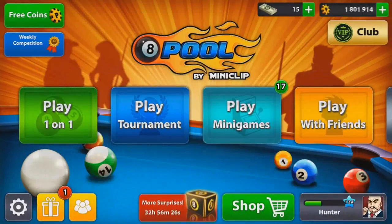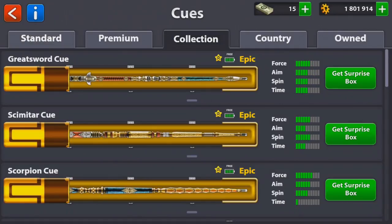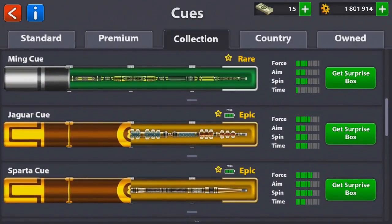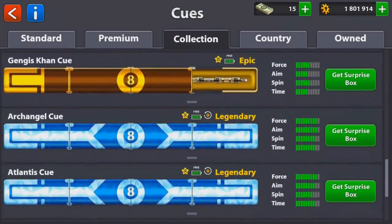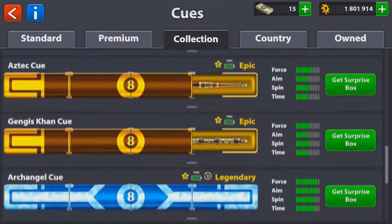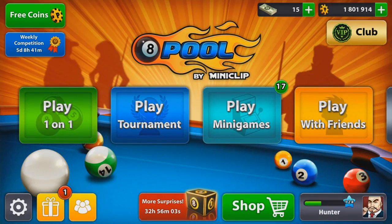If we come over into my shop, then cues, collection cues — as you can see, my epic cues really need only one piece until they're fully unboxed, and I also have to get one more rare cue. We're also going to try and get some legendary cues like the Archangel cue. So let's go open some boxes and see if we can get some more cues.